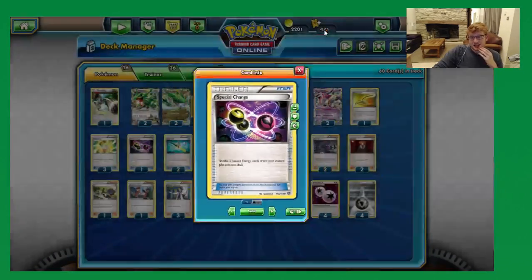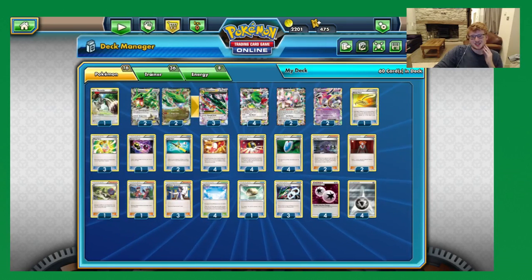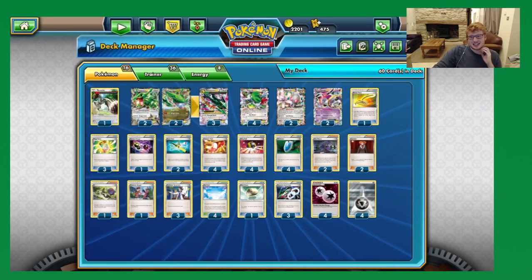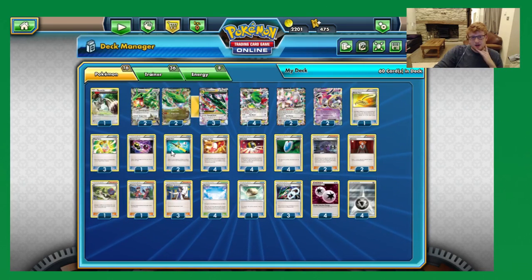Moving on to Special Charge — yes, it can help stop us being Lysander stalled, but also it's going to recover DCEs so that we can keep going with Rayquazas. It keeps a good stream going even when we're under N, so we can carry on and just keep attacking.